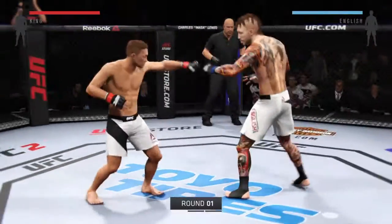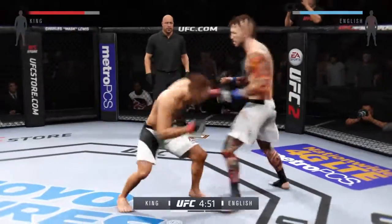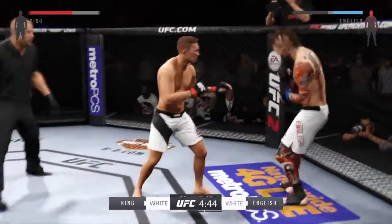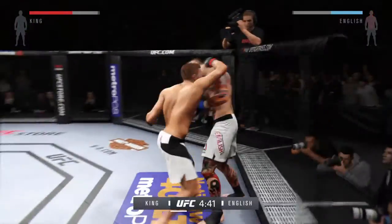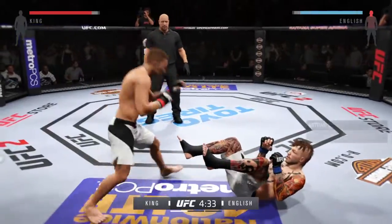And here we go — a matchup of great strikers. Joey's got that big reach advantage. Let's see if he can utilize his jab and keep Rotsa with the left hand, looking to finish this fight right here. A nasty kick to the body lands.